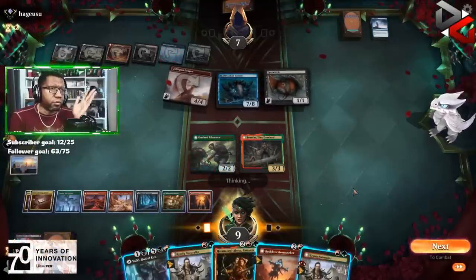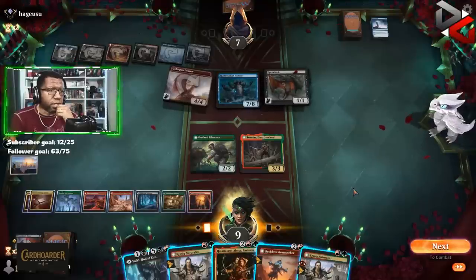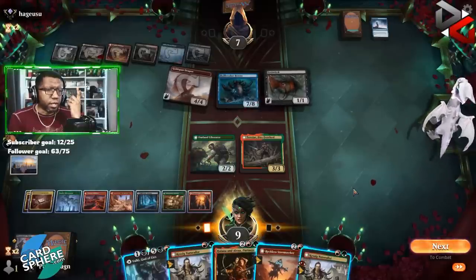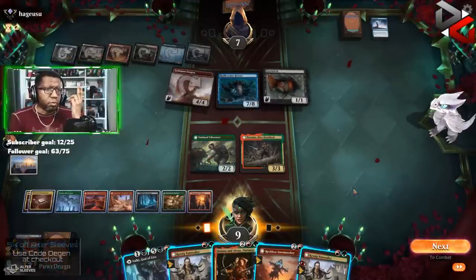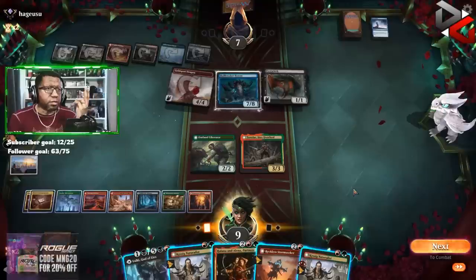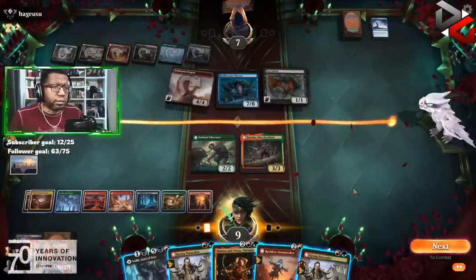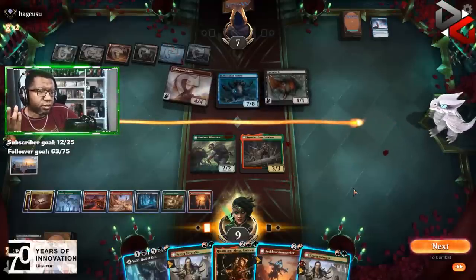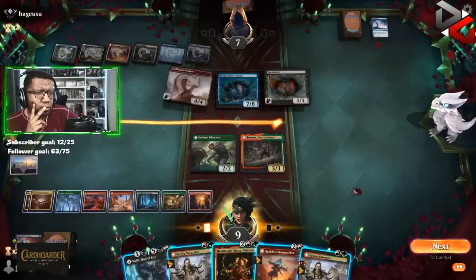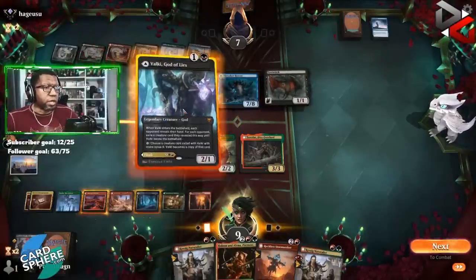If we Valki we get rid of the Holebreaker knowing we're gonna lose Valki next turn hands down, but we get to attack and draw a card and deal at least two damage. We could Reckless Stormseeker, then Halana and Alena, pump the 2/2, attack — three gets blocked, four gets blocked, so we only get three damage in, which is not great. We'd get four or five in either way, but it still doesn't end the game, so I think we're going to go with this — this is the most reasonable.